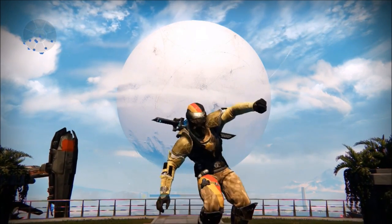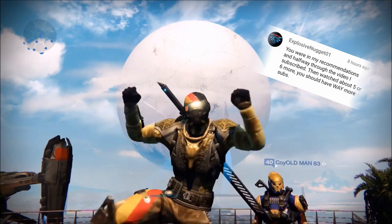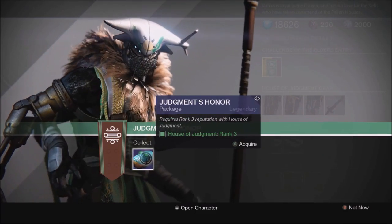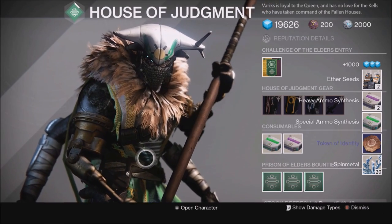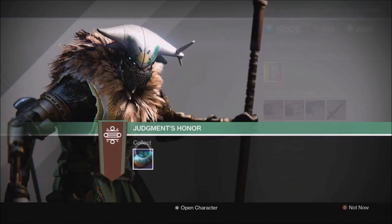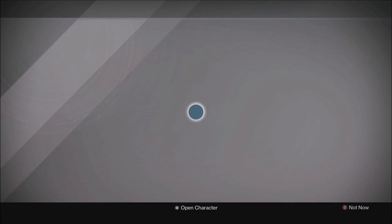The first method is the House of Judgment packages that Variks gives you each week. Once you hit rank three with Variks in the Reef, every single Tuesday on reset he has a Judgment's Grant package for you. When you open this package it gives you 1,000 glimmer as well as some ether seeds, synths, tokens of flight, and other little things to boost your rep. If you have three characters, you have an automatic 3,000 glimmer waiting for you at the Reef every reset day.